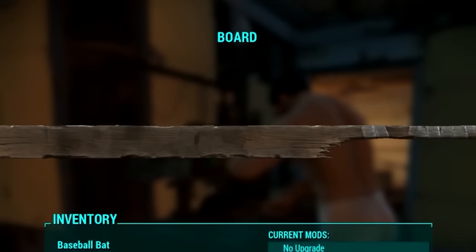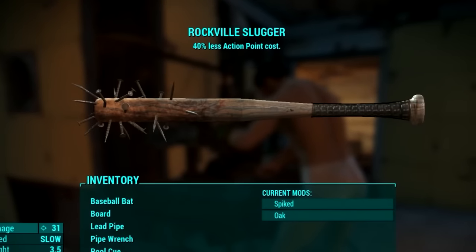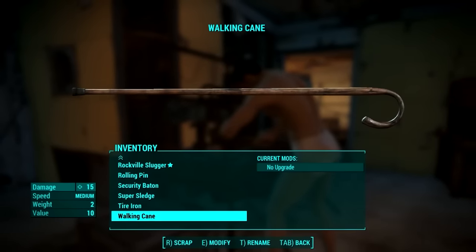Welcome back to Craftardia. Today we'll be modding the blunt melee weapons of Fallout 4. There are quite a few blunt weapons available and I managed to get all of them. Unfortunately they don't have a ton of modding options, but enough to create some cool stuff.